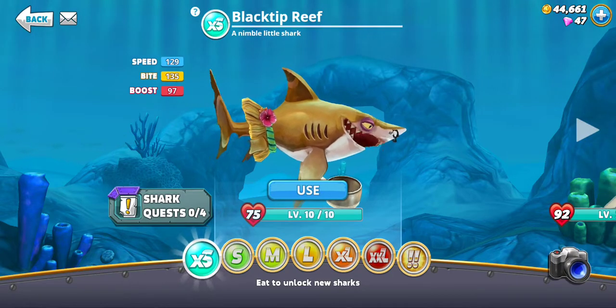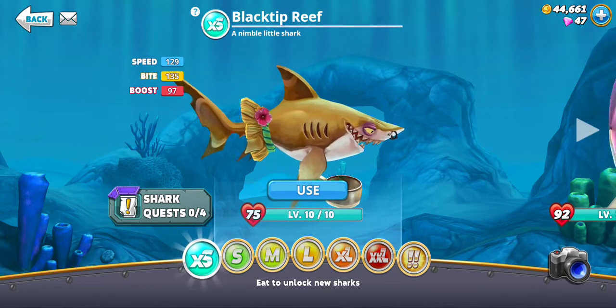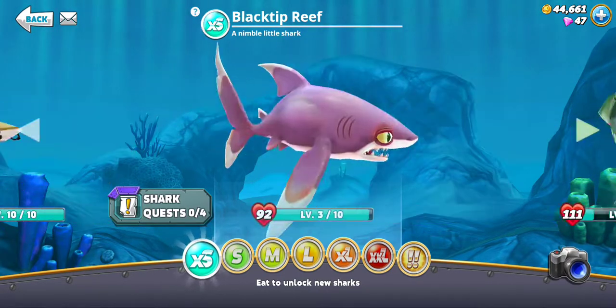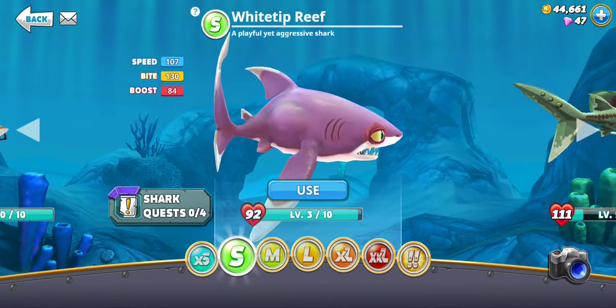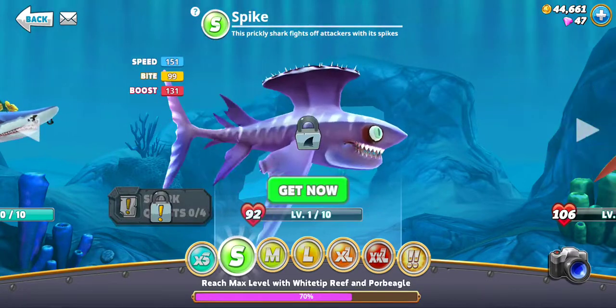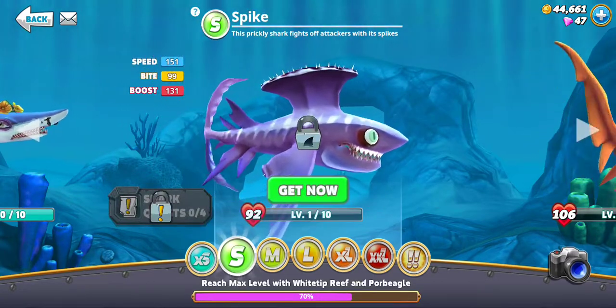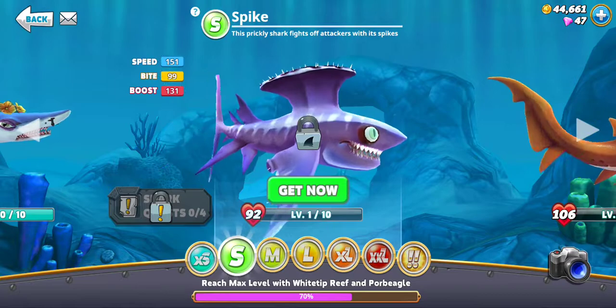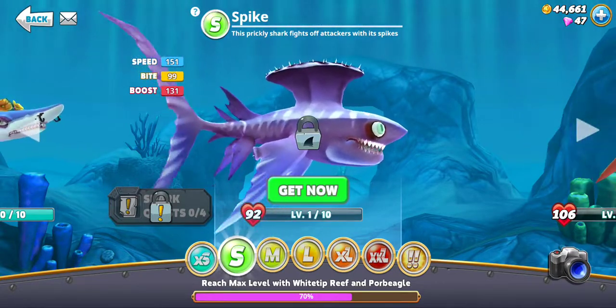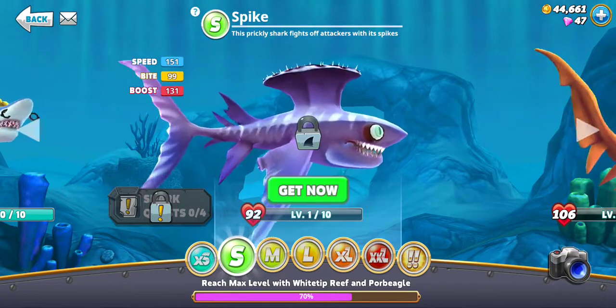See these sharks right here? This is what you get to start out with: extra small, black tip reef shark. Then you level up, you get up to a small shark. I bought all the small sharks, but I don't know how he didn't unlock. This prickly shark fights off attackers with his spikes. That would be useful. He's small though, so you can't really do too much, but... fight off attackers, I guess.